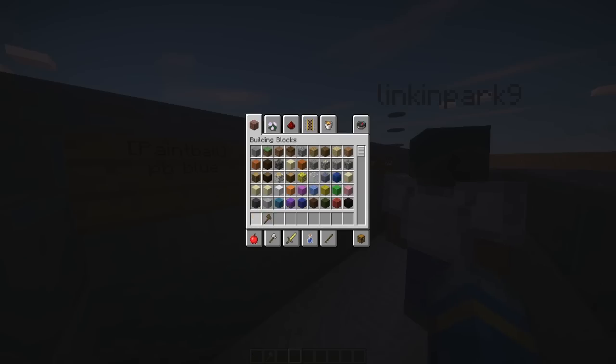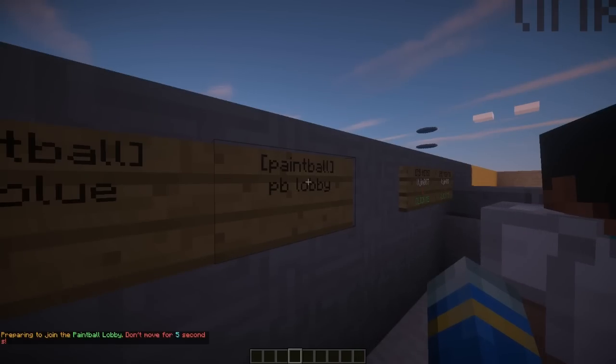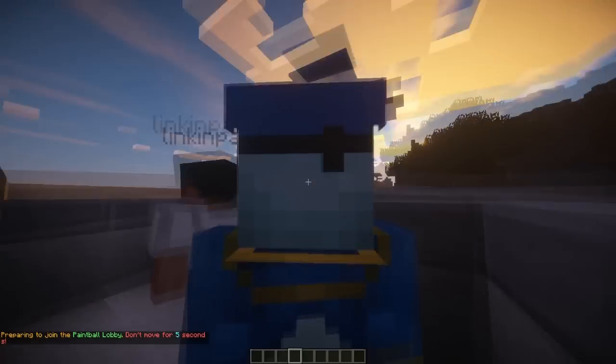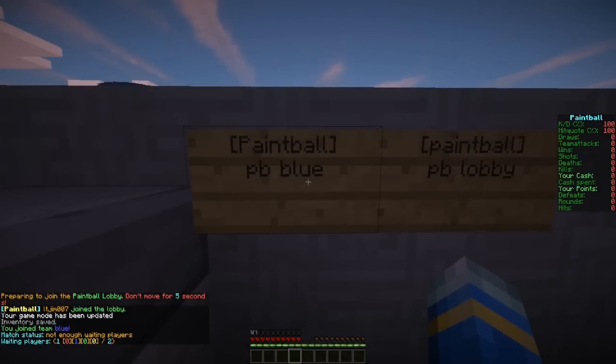You can also make a different sort of sign: put 'PB' in square brackets on the top line and the command on the second line — for example, 'PB blue' would join the blue team. You can do 'PB lobby' to join via command, or right-click a sign. In five seconds you'll teleport there, and you're in.